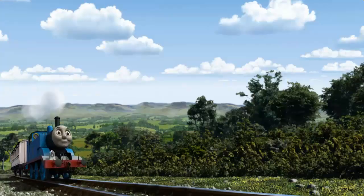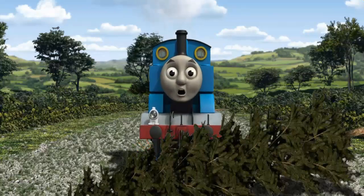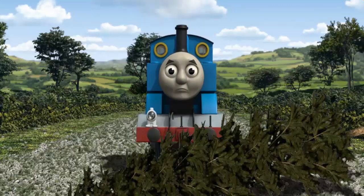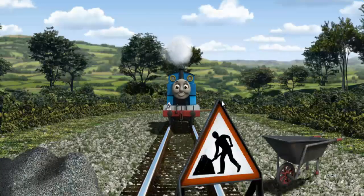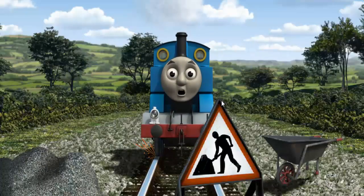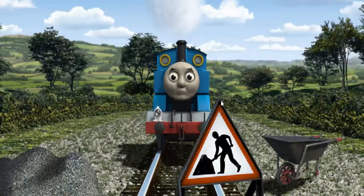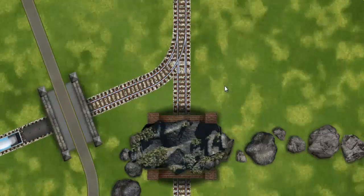Huffing and puffing, Thomas set out for Knappford Station. Suddenly, Thomas had to stop. He needed to go a different way. Show Thomas the track that goes under the road. Thomas was on the wrong track. He would have to go another way. Find the track that goes under the road. All clear!